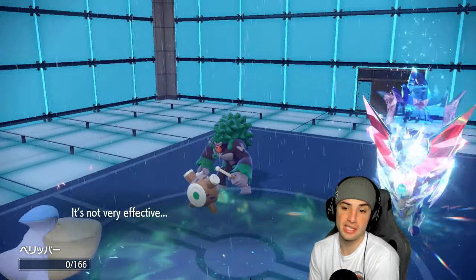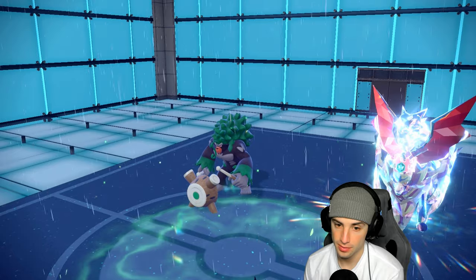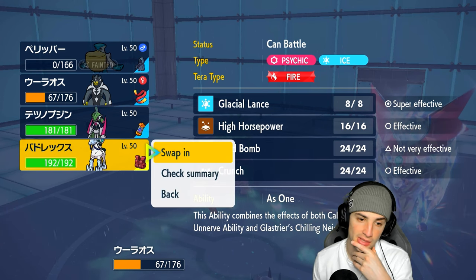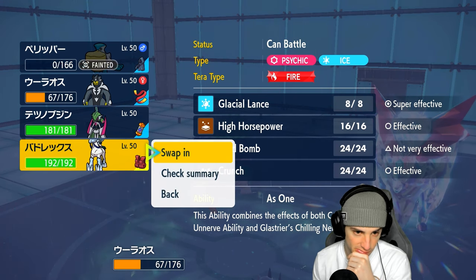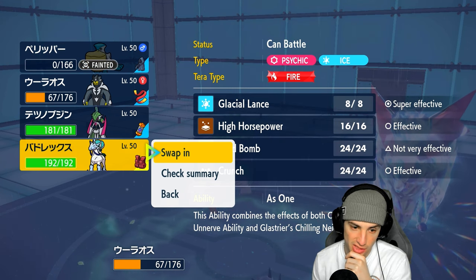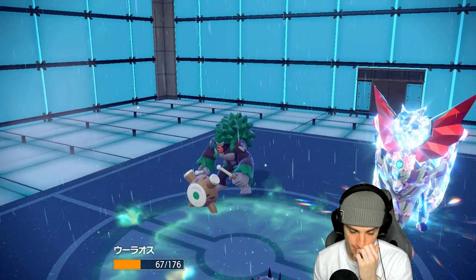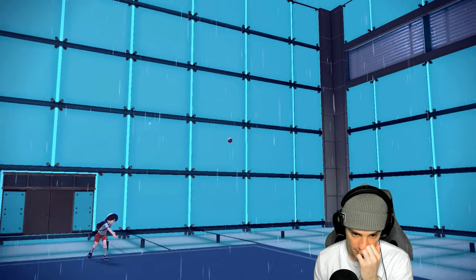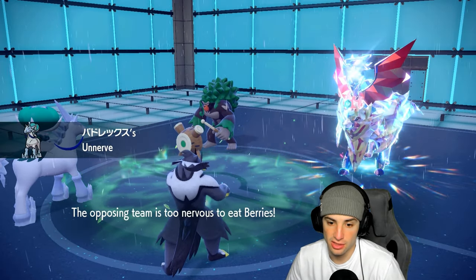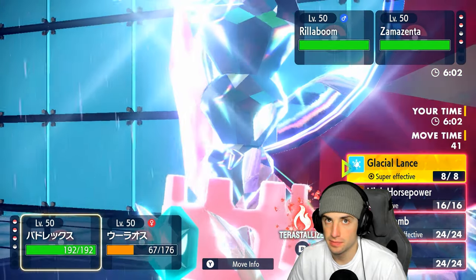Smart play reading my attack — they doubled down on Pelipper. Now we're going into Calyrex and I think we just want to Terastallize. I could just use fire Tera — Body Press will still do a big chunk of damage, but if I can at least get off Glacial Lance we should be fine. I'm going to double down on this Zamazenta. I know it's defensive, but getting after this thing is in our best interest, so I'm going into Calyrex and I have to Terastallize.